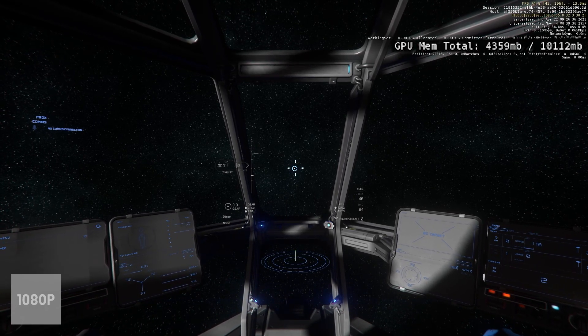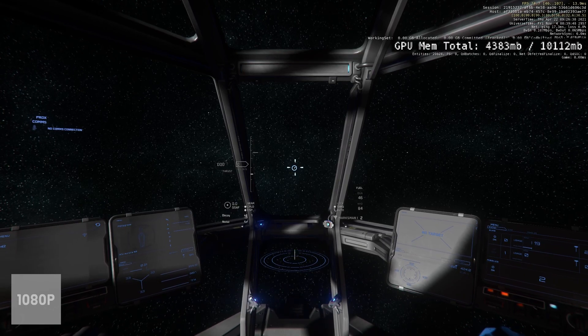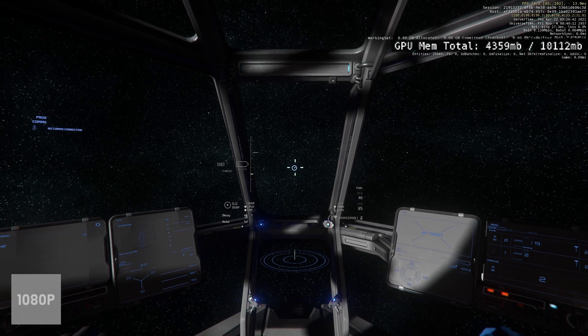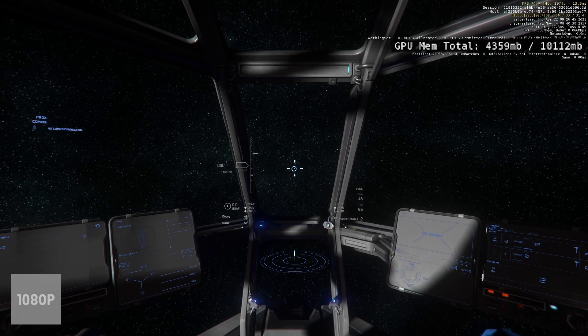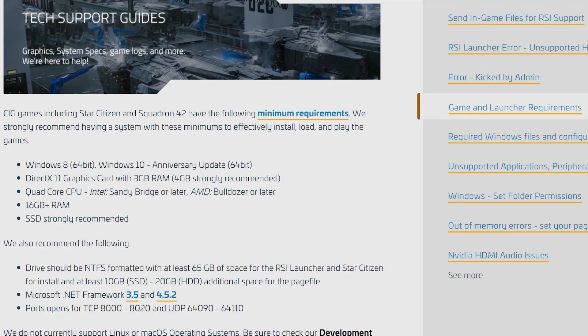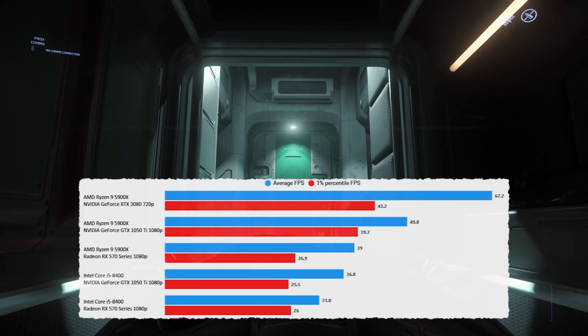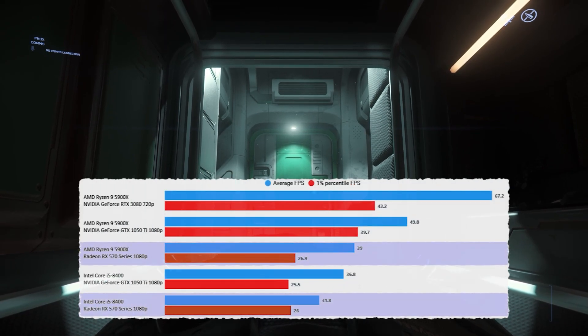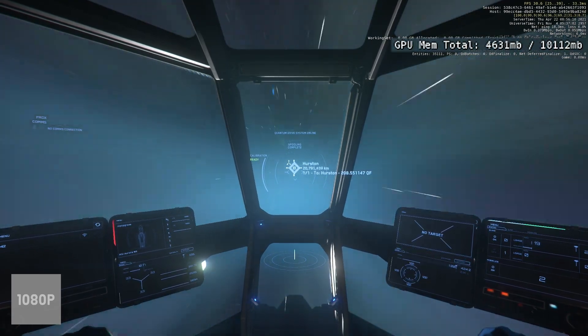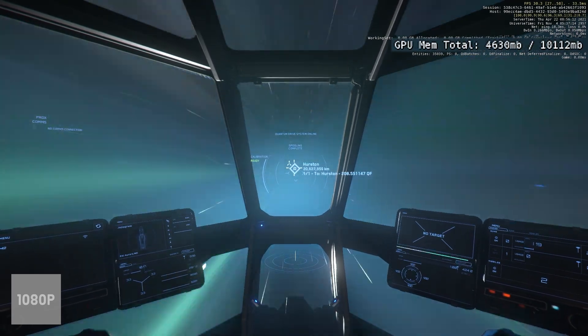That tells us vaguely what we're looking at in terms of minimum spec at 1080p. We know the minimum spec for this game — if you watched my previous videos — CIG say on one part of their website that it's three gigabytes, then they heavily imply it's actually four gigabytes in another place. We've tested some four gigabyte cards. I don't think the bottleneck of not having enough memory was the issue — those cards just aren't quick enough — but the game will run fine with four gigs of GPU memory.